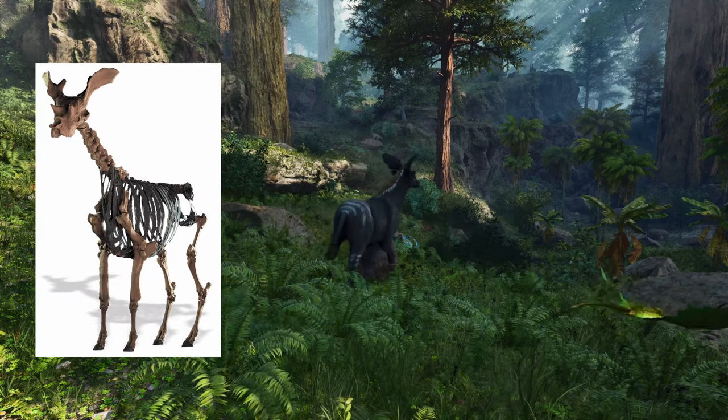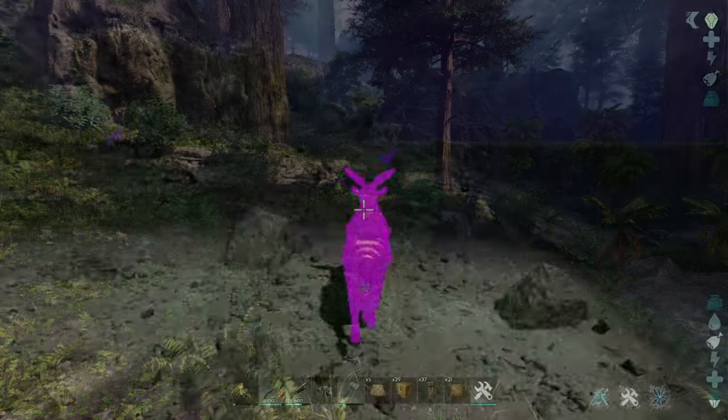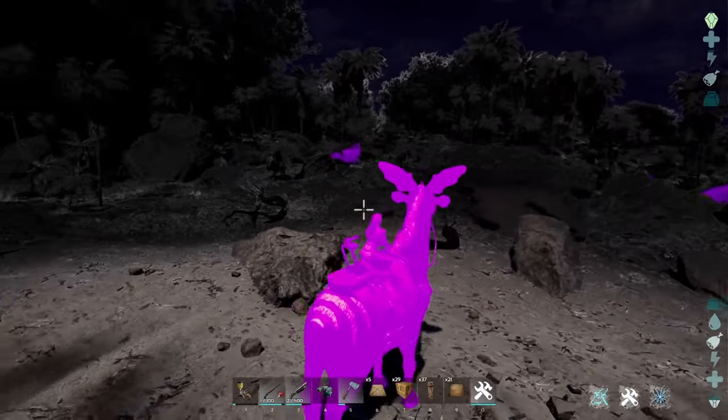Due to its large size and the lack of evidence that it had a long neck, the researchers at the time concluded that the Seetheretherium must have had a trunk in order to bring food and water to its mouth.